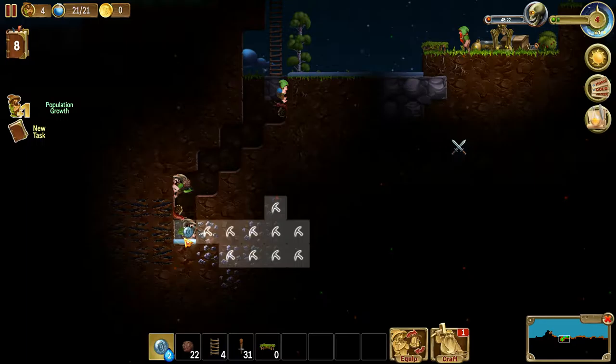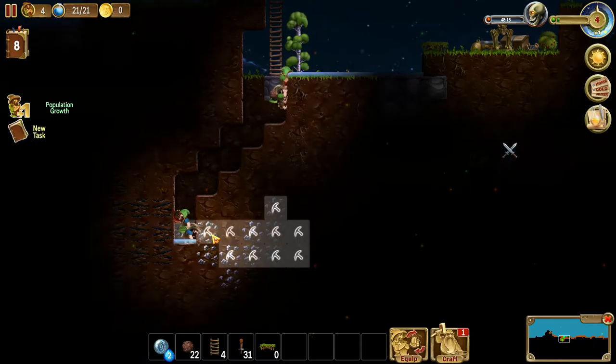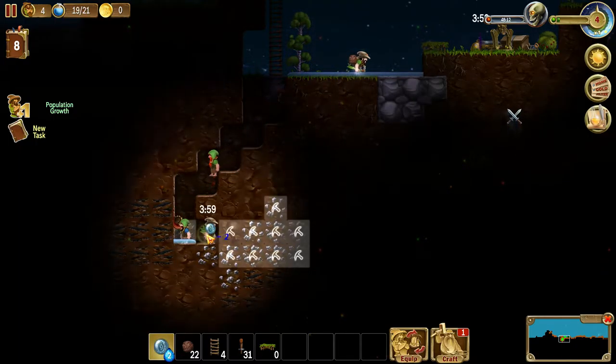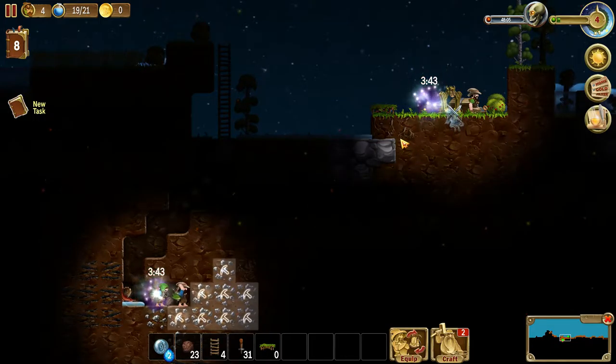If he knocks a hole in there and there's no iron behind it, I'll put a magical portal - a portal of goodness. Here we go. Now they can carry that back nice and quick. This is going quite well.